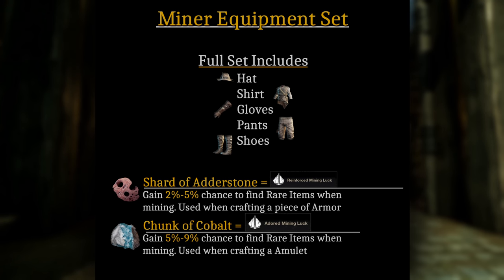Making the gear is going to be a lot easier and more consistent. To craft it, you're going to need a Shard of Adderstone. There are five pieces: shirt, pants, gloves, boots, and hat — and each requires a Shard of Adderstone to create, so it could take a while to get the full set. I'd recommend making pieces one at a time as you get shards. If you're having trouble finding them, local trading posts are probably your best bet, but that will come at a premium.